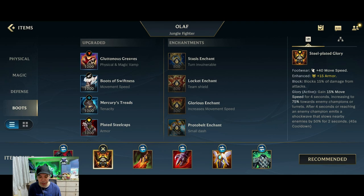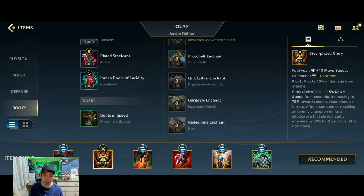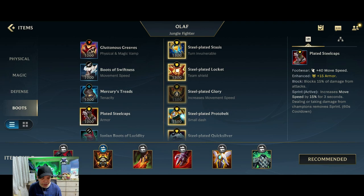The next item you would go for is the Steelcapped Glory. Another alternative would be the Gargoyle Enchant. You would want to go for the Gargoyle Enchant if you don't have a tank in your team or you're having a rough early game. If you have Enchanters, Frontline, and you want to carry the game, Steelcapped Glory is a better option.